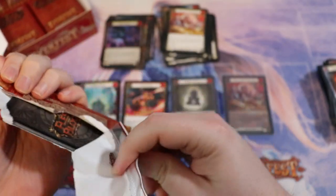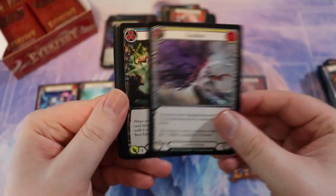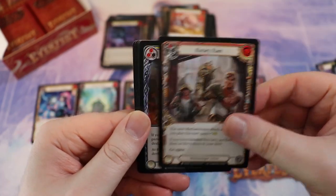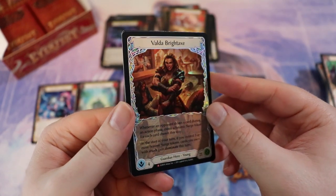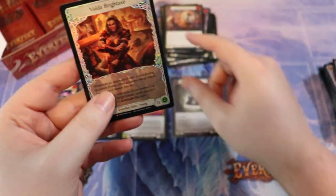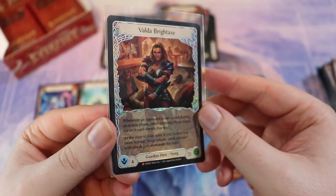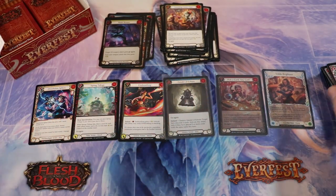I like the card, though not as much as I'd like a full art reverse cold foil Bravo — which is definitely not in this pack, you can kind of tell by the reverse nature of it. But — yo — foil Valda! I did just buy a cold foil Valda, but I'll still take this rainbow foil Valda Brightaxe. She's the next hero I'm building for Ultimate Pit Fight, and I think she's one of my favorite decks I've ever built in Flesh and Blood.